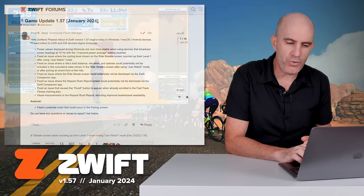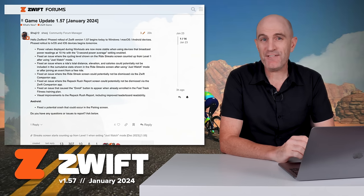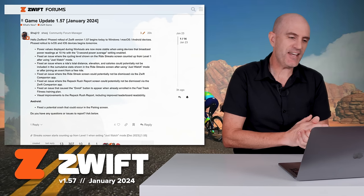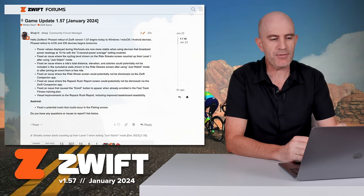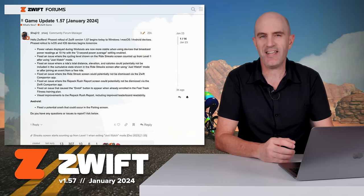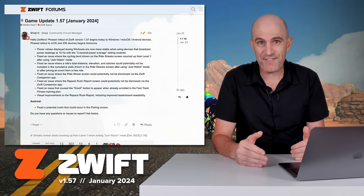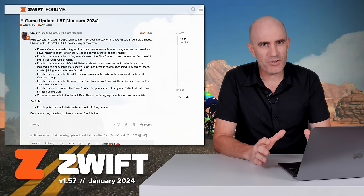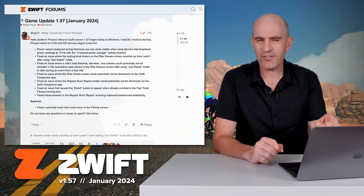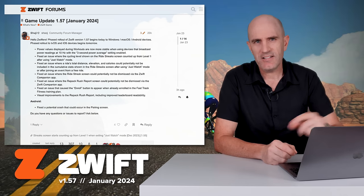Kicking off with Game Client version 1.57 and the release notes. Starting off with a bit of history — I'm going to deep dive the very first dot point, which is that Erg Mode now has power smoothing enabled. Their line item states: power values displayed during workouts are now more stable when using devices that broadcast power readings at 10 hertz, with the three-second power average setting enabled. Winding back a few years, I came up with a list of 101 things I'd love to see fixed in Zwift. That list was provided to Zwift, and that line item made the top 20. So it's finally fixed.